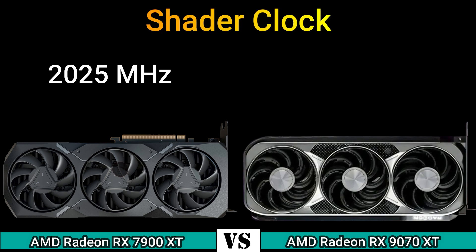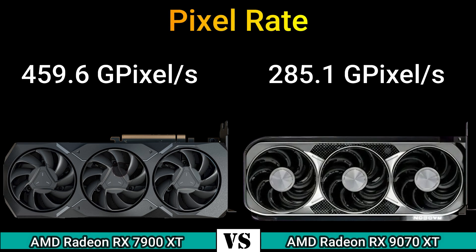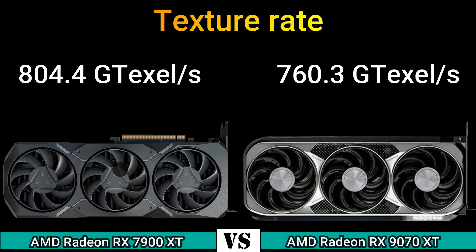Shader clock: 2025 MHz. Game clock: 2025 MHz. Pixel rate: 459.6 GPixel/s and 285.1 GPixel/s. Texture rate: 804.4 GTexel/s and 760.3 GTexel/s.